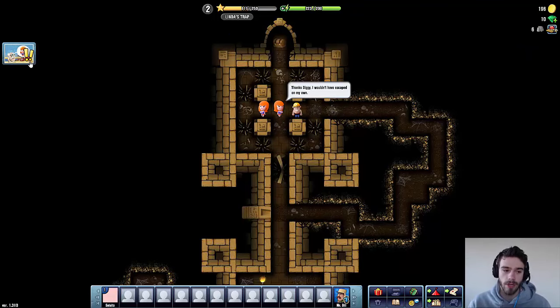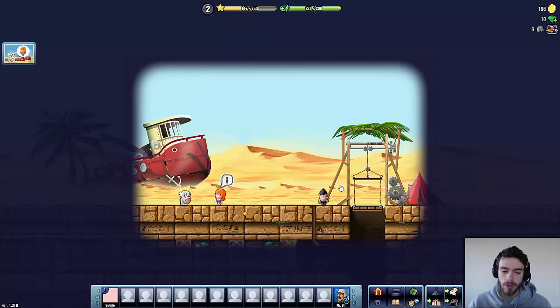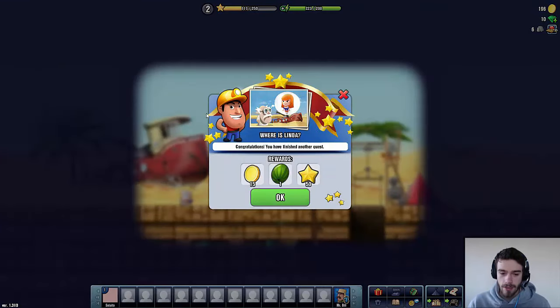Linda says: 'Thanks Diggy, I wouldn't have escaped on my own. Maybe you should return to the camp now.' So let's head back to the camp and hopefully Linda will come with us to tell us a little bit more about where my dad is. She says: 'Oh my savior, just take me back to the camp.' Congratulations, you have finished another quest! We even got a watermelon for that — that must be pretty awesome.